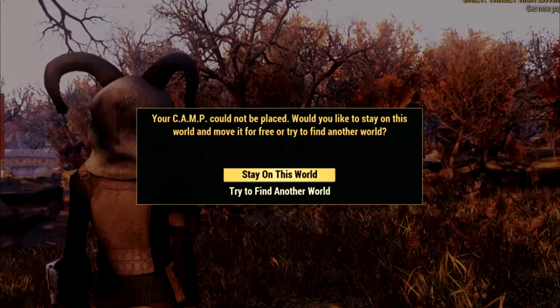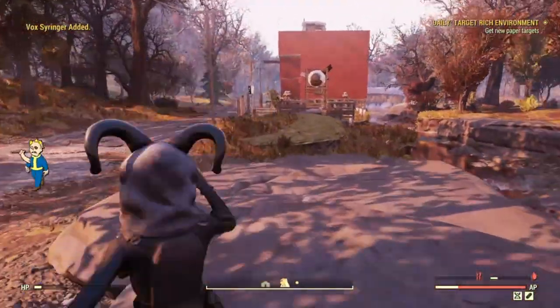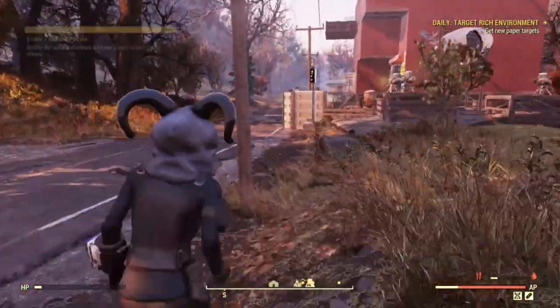Once you have those assigned, leave the server and join a different one. You should get a message that pops up — just like this. If you do not get it, just leave and join a different server until you get this message to pop up. If it popped up, good.